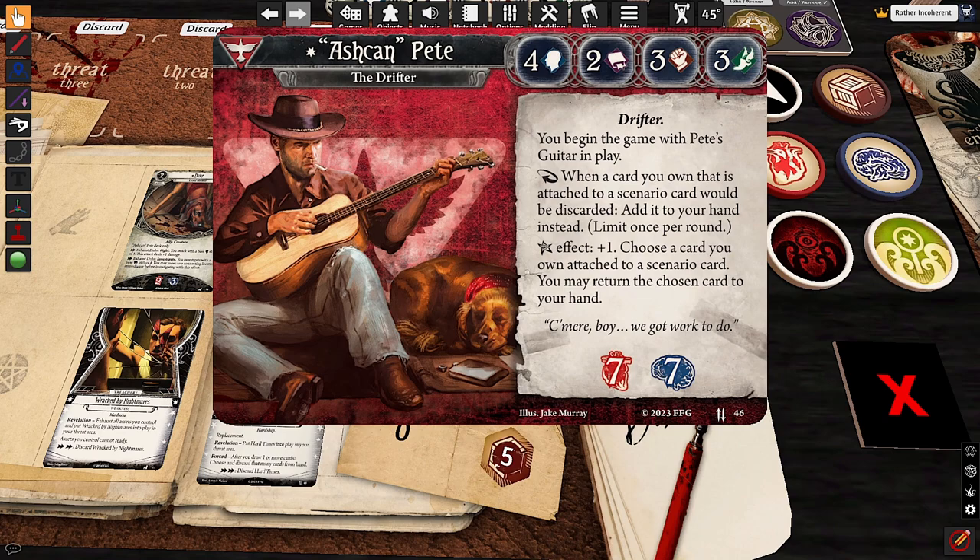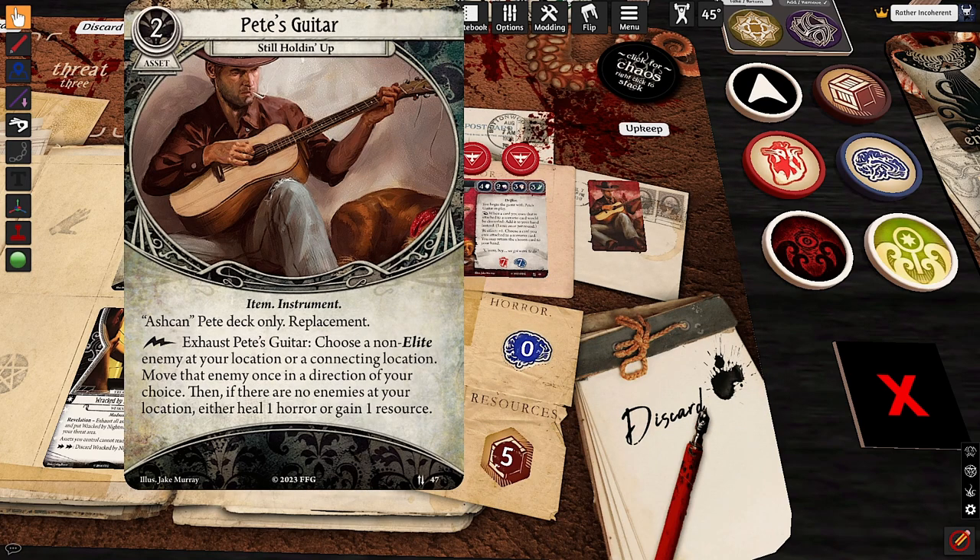But let's get into what it does for you. You start with Pete's Guitar in play, and Pete's Guitar is sick, but there's a then-clause that kind of ruins it a bit. It takes up no slots, so that's great. You can exhaust it, and you choose a non-elite enemy at your location or a connecting location. You move that enemy once in a direction of your choice, anywhere you want. And then, if there are no enemies at your location, either heal one horror or gain one resource. So I think this should probably trigger reliably — not like the first turn, maybe not the second turn, but the third turn in almost every game, you can probably just take an enemy and bounce it in the corner forever.